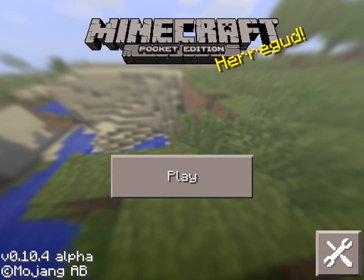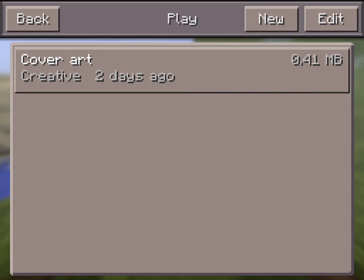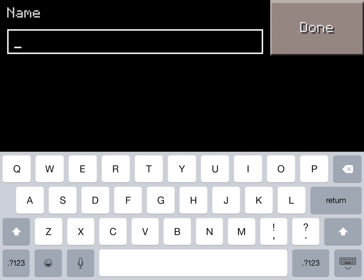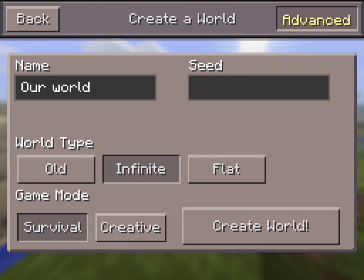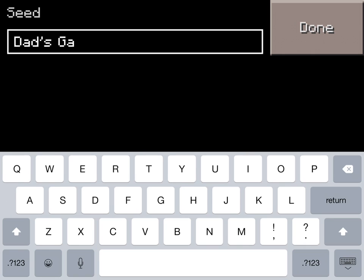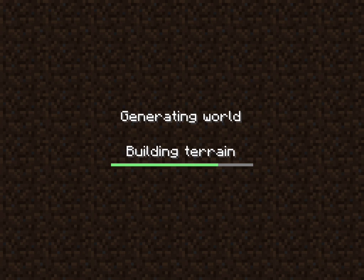Hey guys, today we're going to start a Minecraft Pocket Edition Multiplayer Survival game. What I'm going to do now is create a new world — I'll call it 'Our World.' It's going to be survival and the seed will be my YouTube name, Dad's Gaming Hobby. I'm going to make it infinite survival and create. Here we go.